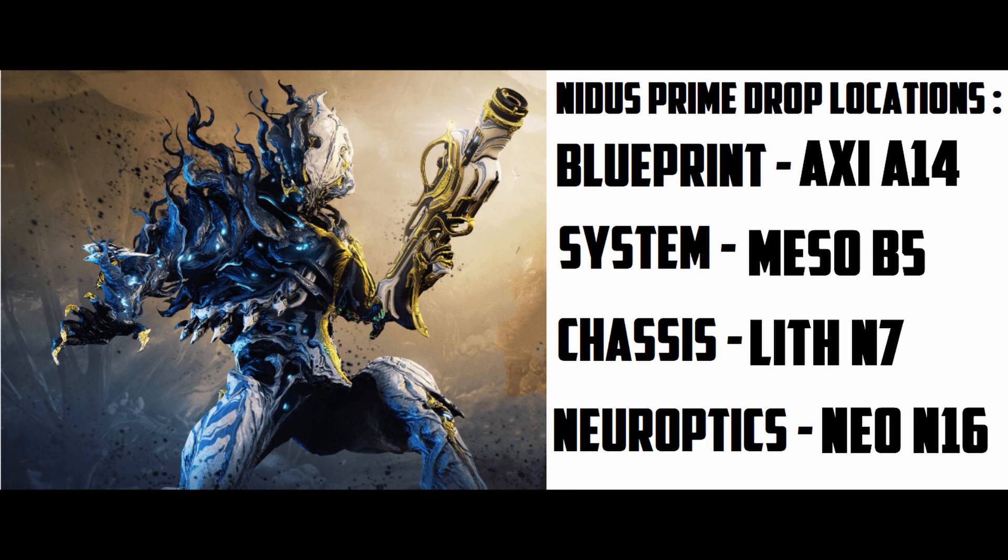The systems drop on Meso B5, the chassis drops on Lith N7, and the neuroptics drop on Neo N16. So to recap: blueprint on Axi A14, systems on Meso B5, chassis on Lith N7, neuroptics on Neo N16. Now let's move on to the weapons.